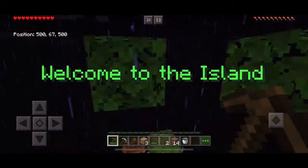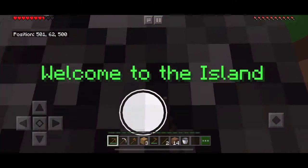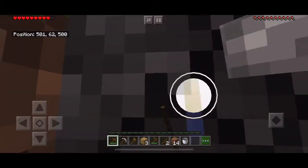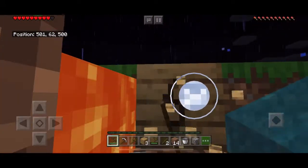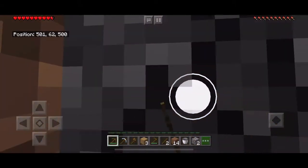The next thing I need is to create charcoal, which means I need a wooden log. Let me skip the mining of all this cobblestone — I'll see you when I finish mining a bunch.